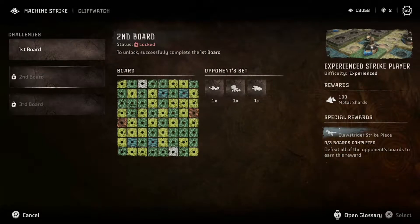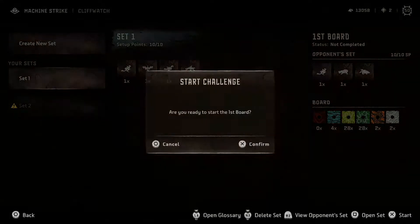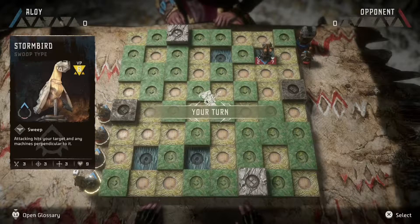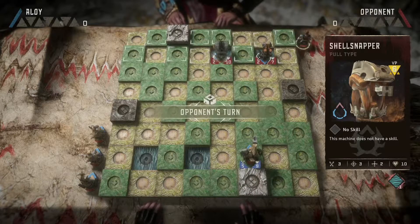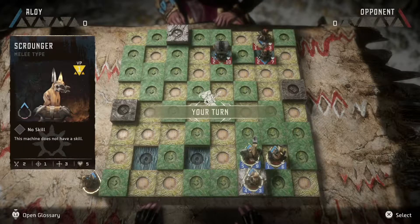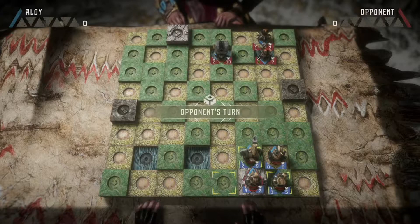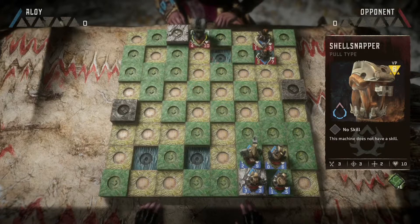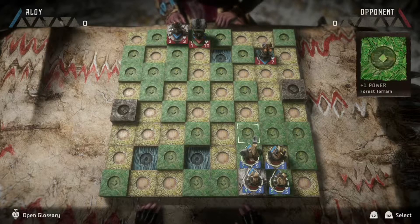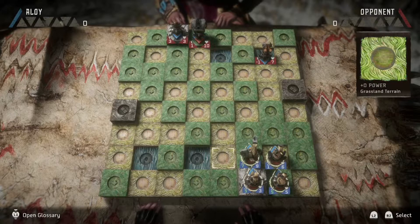Not bad. This is gonna be the last experienced player defeated. We get a claw strider piece for this — how nice. Snap maw kind of sucks, doesn't it? Let's get this game started. The piece does at least. I have a bird. All these people using my leap lasher strats — how dare they. What you doing? Imagine being weak from the front — could not be me. What do I have to kill here that's worth three sixty-one? Shell snapper plus one.